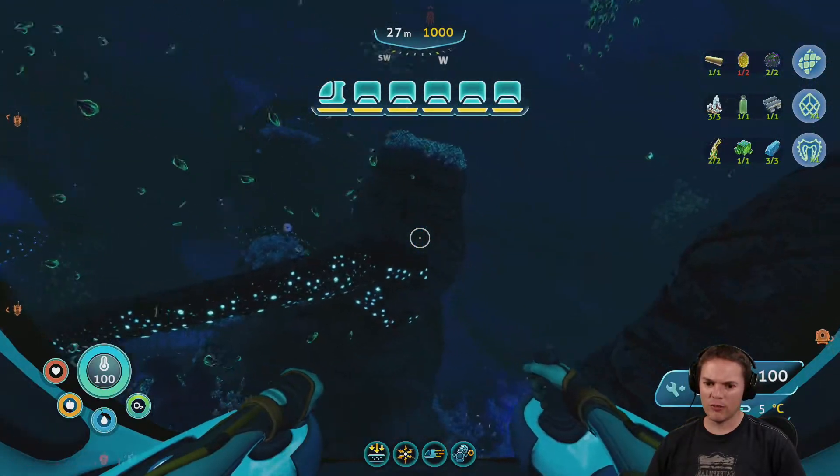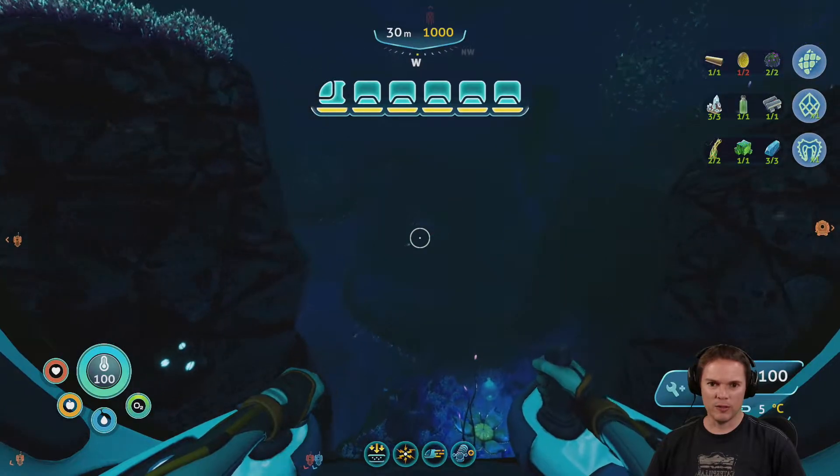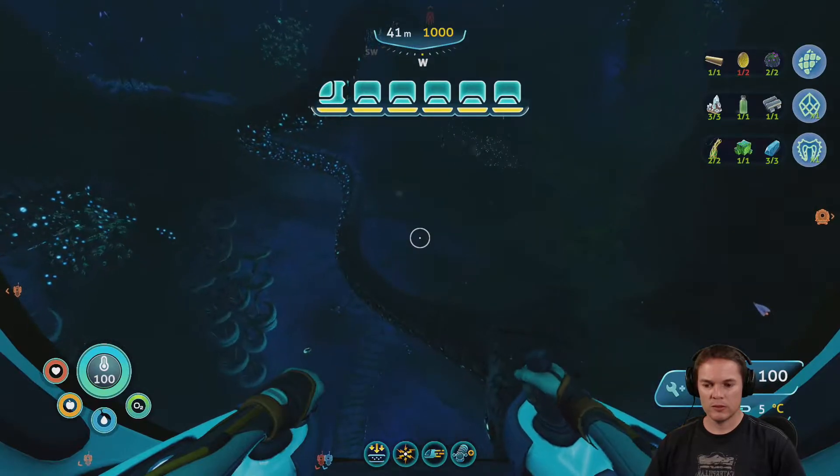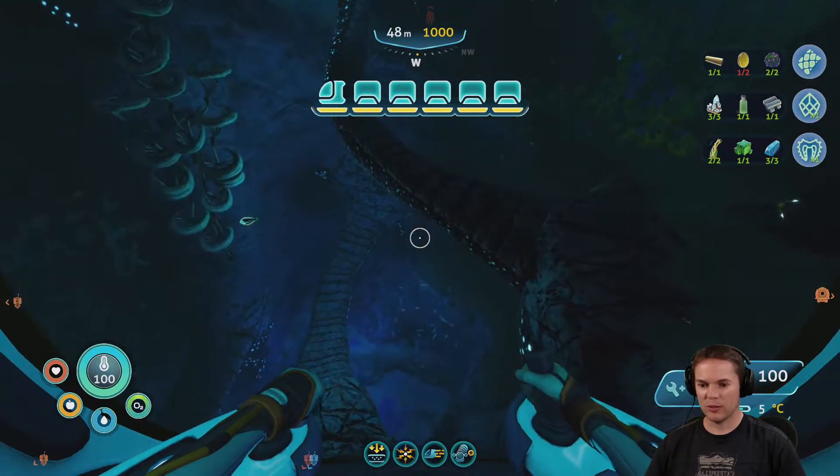Marguerite's base is down there. I'm going to hope we find these root pustules on the way. I don't know where I got them from but I know I got them from somewhere around the base because I've seen them since very early on in the game. Batteries are going flat in the base obviously.